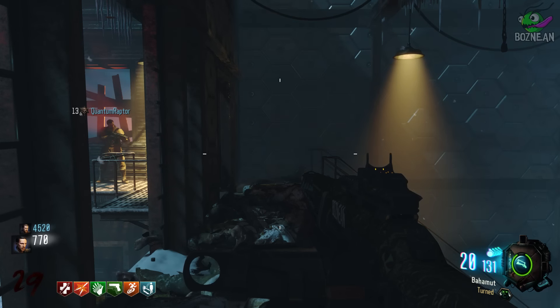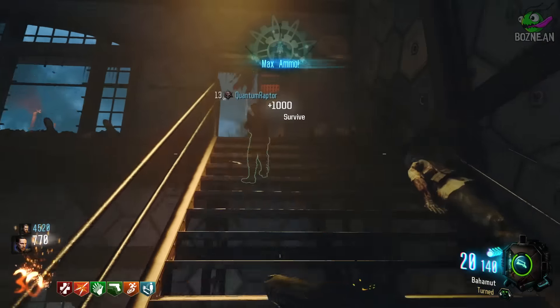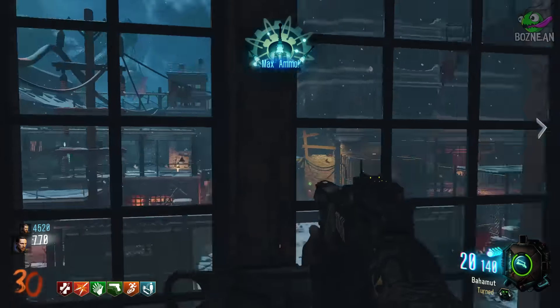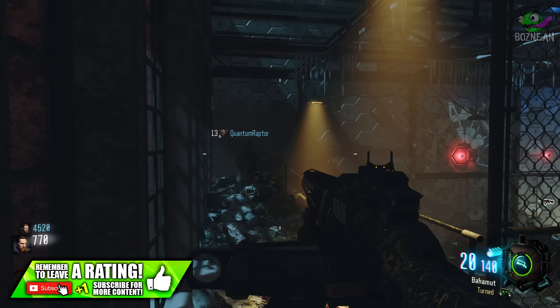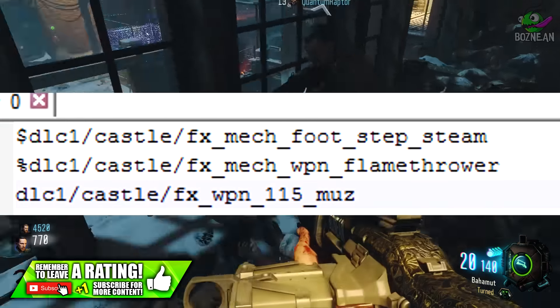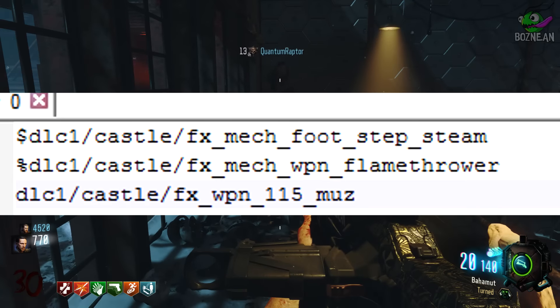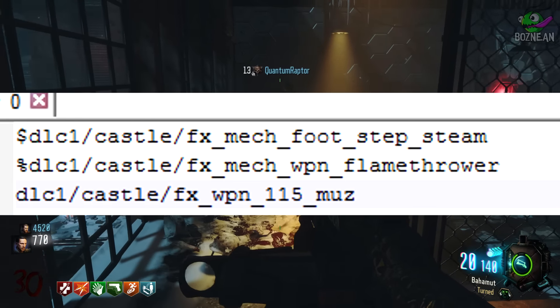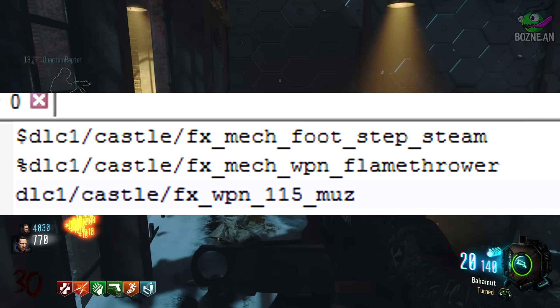Hey, what's going on guys, it's Bossy and welcome back to another one of my videos. Today I'm going to be speculating about a piece of leaked coding that we found in the game. There is coding that talks about a mech and a flamethrower, and I'm going to show it on screen right now. It says DLC 1, castle, FX mech footstep steam, FX mech weapon flamethrower, and FX weapon 115 muz.